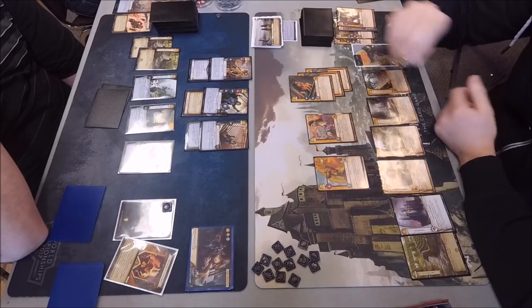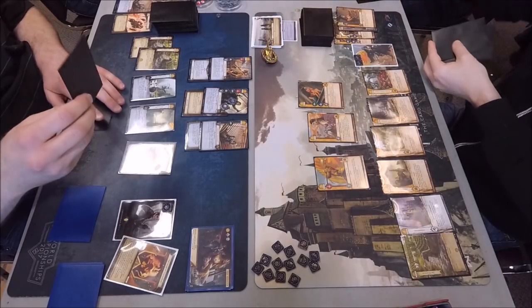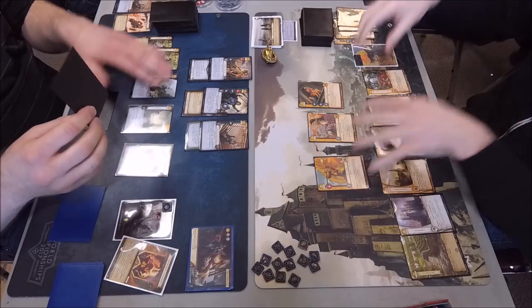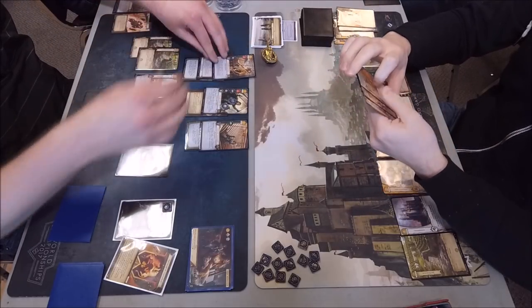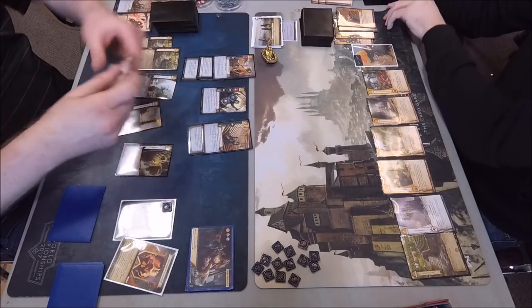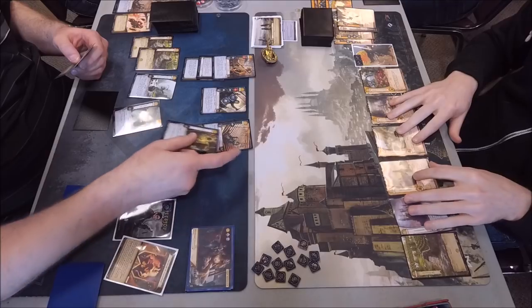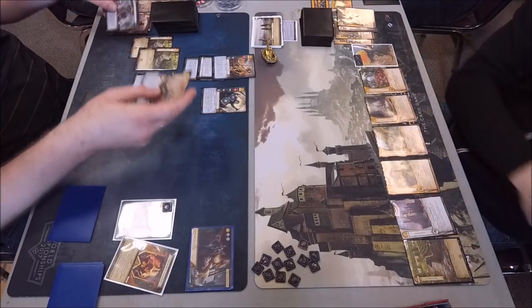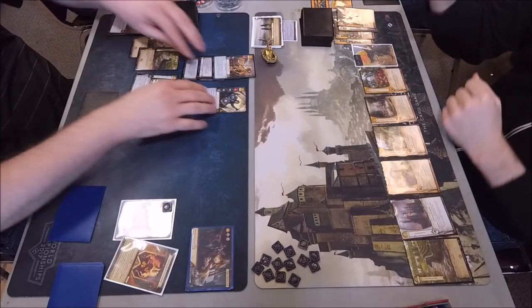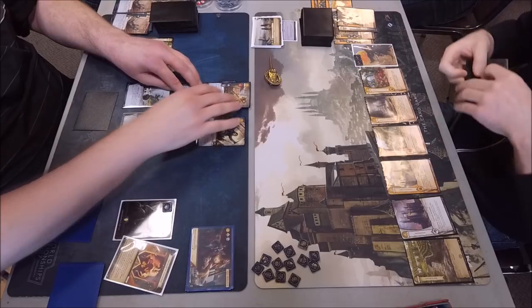He goes first and chooses Valor — so all 3 of his guys will die. I Risen on Dagmar, he doesn't cancel, so I carry on with the Bodyguard off Euron and Iron Mines on the Lordsport Shipwright, then March hits the Lordsport Shipwright. I have 1 card in hand — it's Priest of the Drowned God. I draw 2 cards.